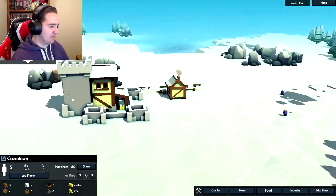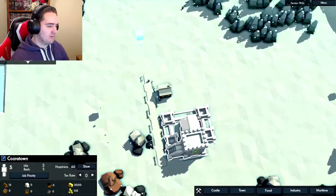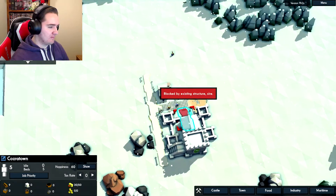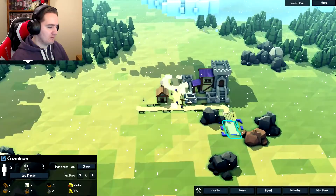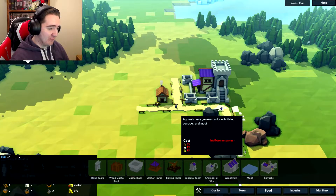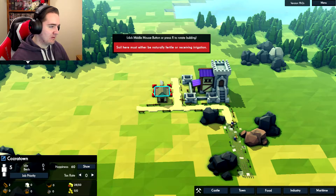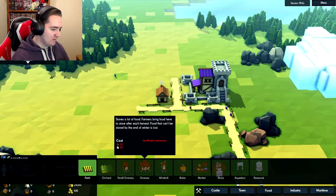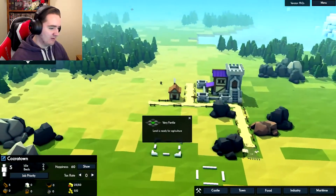So I guess the stockpile is in our keep. Let's see - maybe we can add some more roads. I kind of want to run a road down this way. Maybe a quarry over here would be nice. I don't even know what buildings are available. I kind of just want to get some stuff together. We should build some farms. How do we find fertile land? Oh, so this is fertile land - very fertile. So if we go over here...